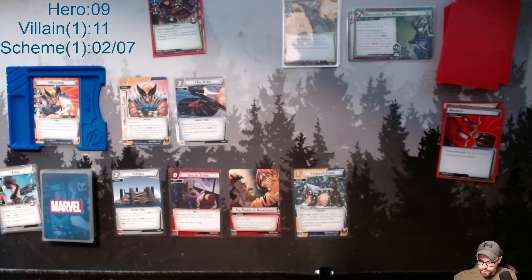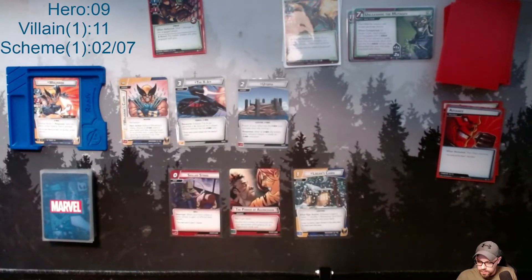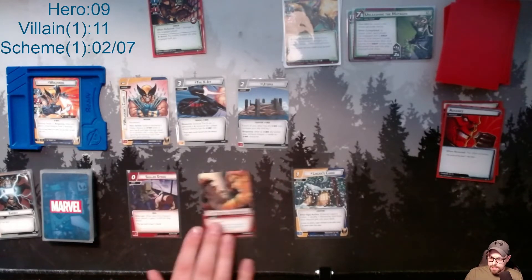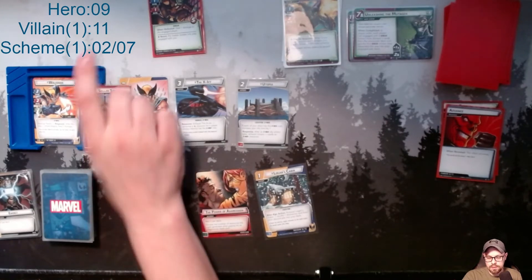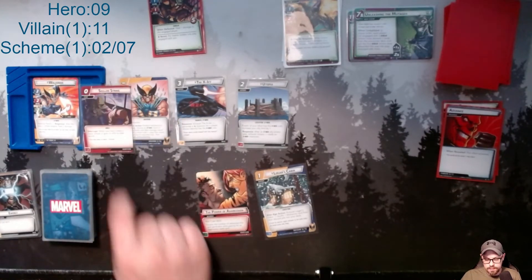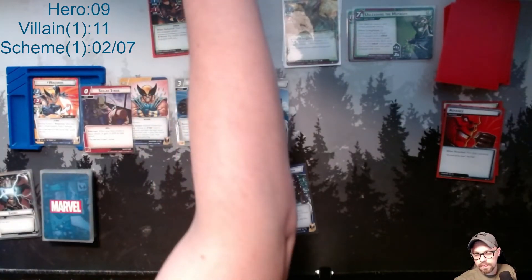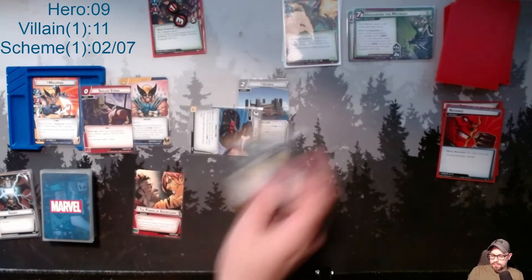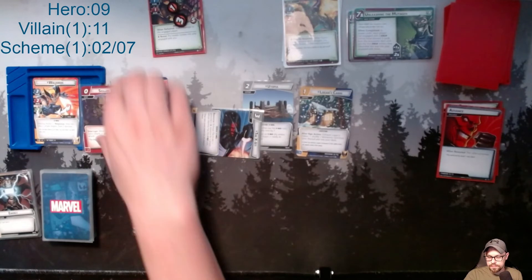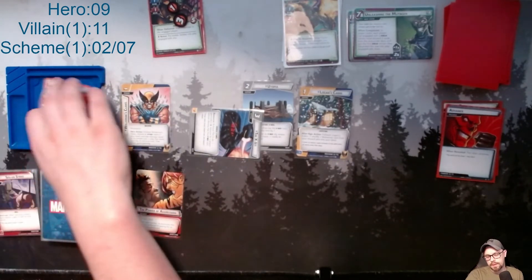I heal, then I'm going to put the Sempora out. Then I'm going to use Skilled Strike where I get plus two to my attack, so I will attack for four. Then I'm going to exhaust X-Jet to put out Logan's Cabin — and I mean, I am exhausted.